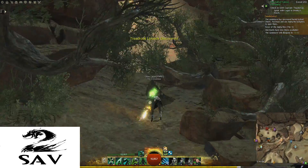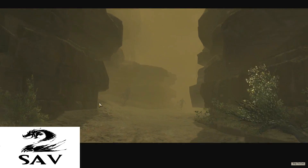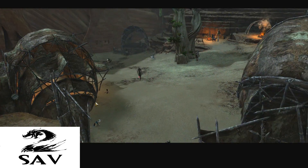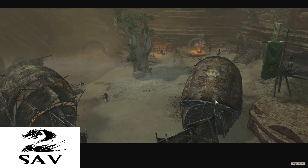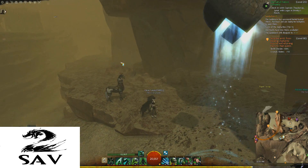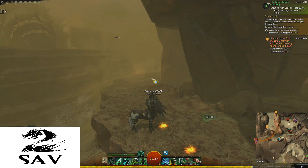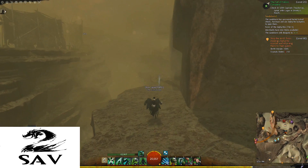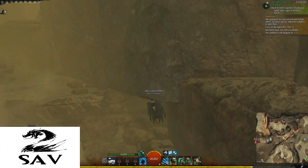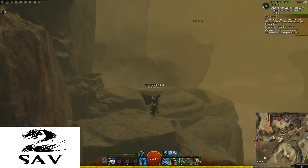We reach the Treadrock Uplands — there's a little cutscene. For the Restoration Refuge waypoint, I'll show you how to get here through the hut at the Town of Prosperity. We grab one of these orb things — the one button gives us a big leap and we leap up here.